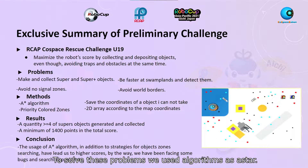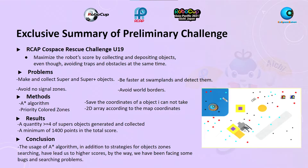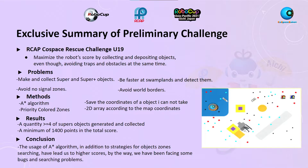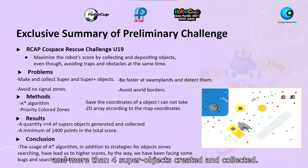To solve these problems, we used algorithms such as A*. Also, we transformed the map into a two-dimensional array. We defined priority zones for each color. In addition, we saved the coordinates of the objects we didn't collect. The results of these implementations was a minimum score of 1,400 points and more than four super objects created and collected.